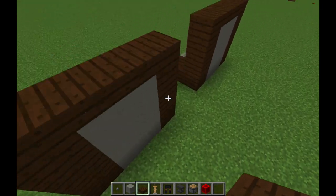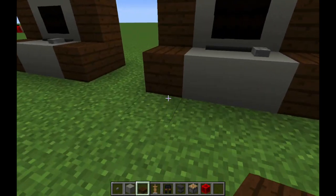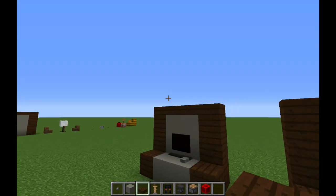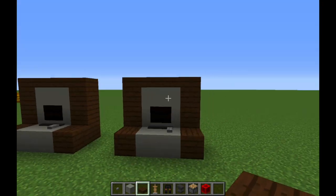If you want to make it fancy you can add it to a wall, add some desks — there are a lot of creative ways to make chairs. Again this is from Grian, but I just wanted to make this quick tutorial to show you how to make it.